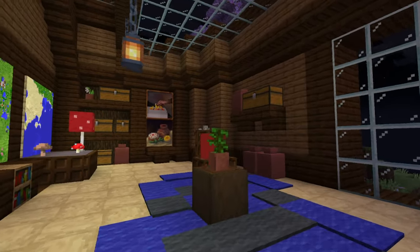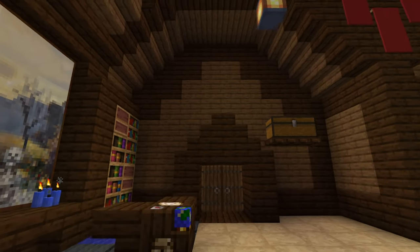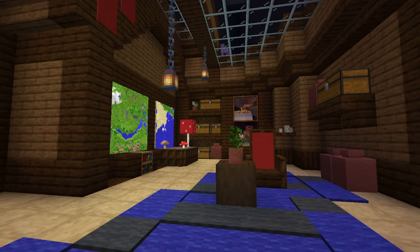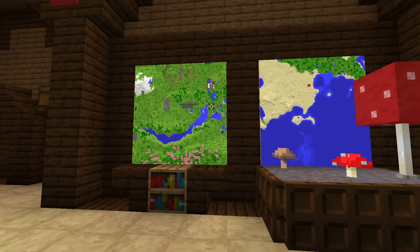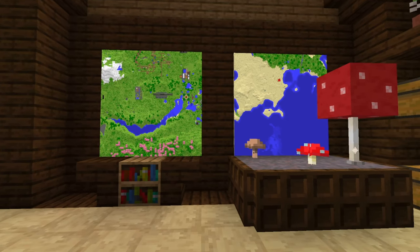Now I have this whole place decorated, which makes it much easier to dissect how I did it. First off, you'll notice the paintings — I highly recommend paintings. You'll also need glow item frames to make sure it looks good, or you could hide some glowstone behind item frames and put your maps on it for hidden lighting.